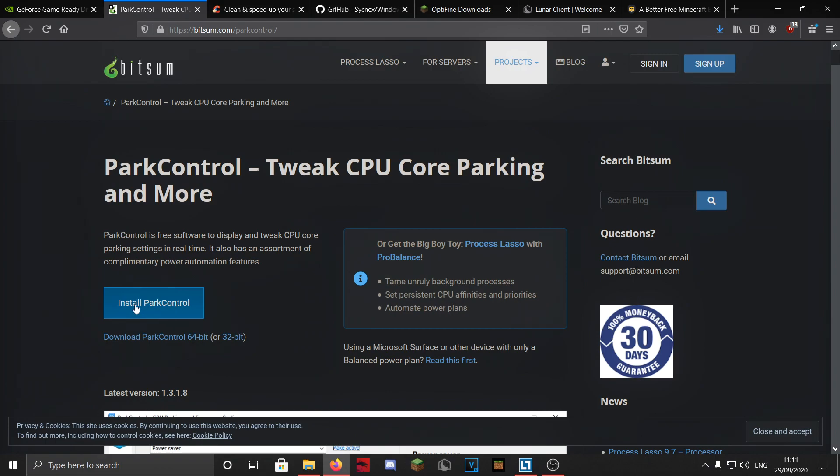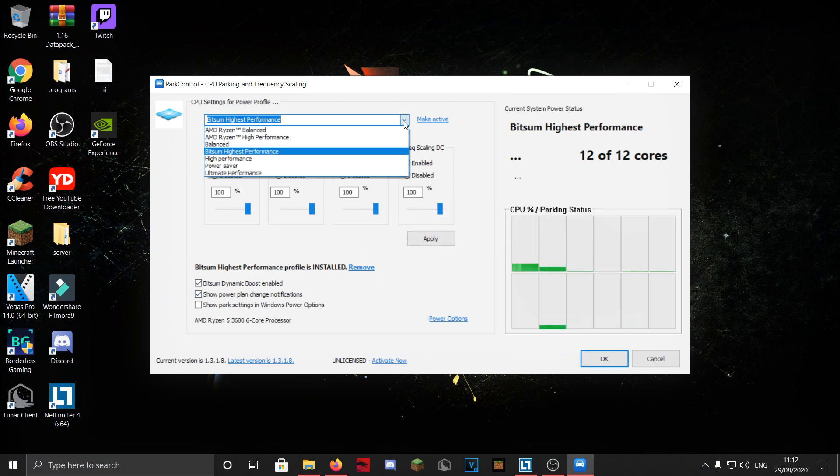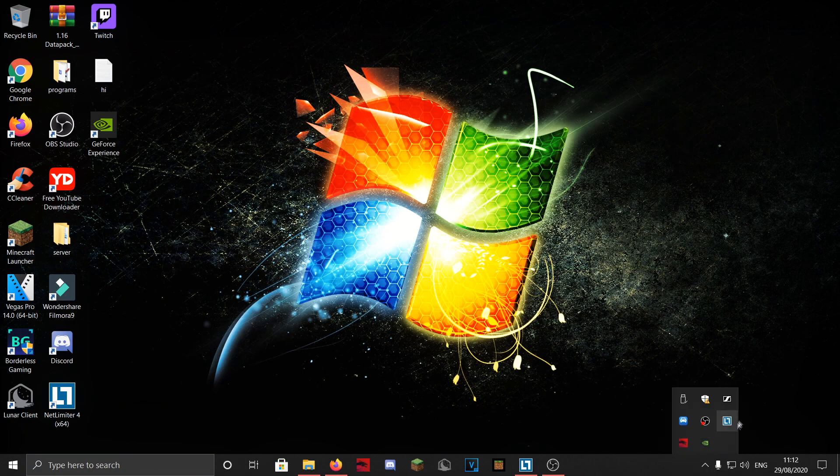You also want to download a program called Process Lasso. Install it and when opening for the first time, make sure the high-performance profile is installed, then select it and make it active. If that doesn't work, make sure all sliders are at 200, everything is disabled, then click Apply and make it active. Enable 'When PC is active use this profile' and set it to Bitsum Highest Performance, then press OK and close — it will always run in the background. This tool keeps all CPU cores active, working around Windows' core parking feature which unnecessarily disables cores.